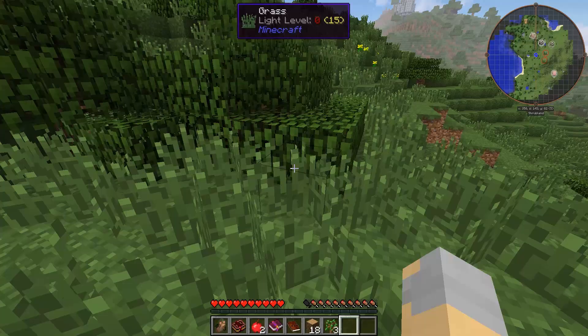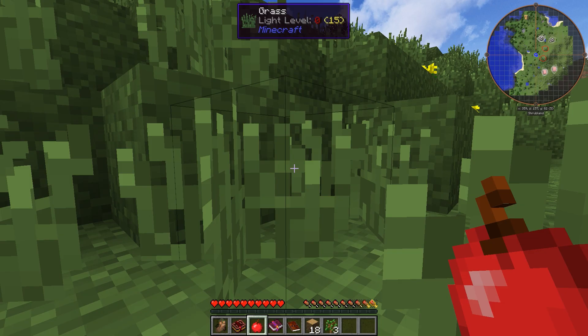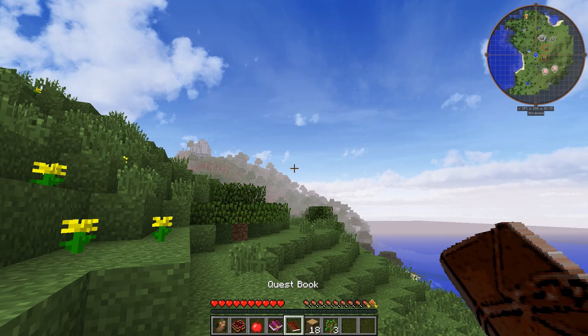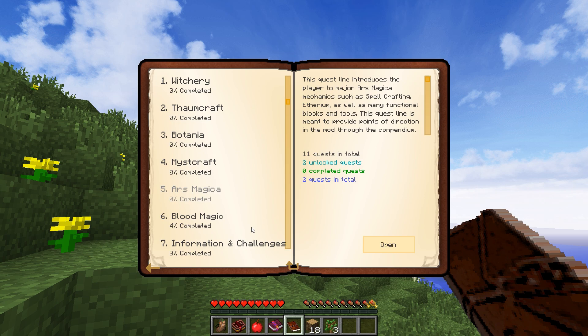So that's pretty much the modpack in a nutshell. First and foremost, it is an HQM pack, so it's going to give us quests which will kind of walk us through all the important stuff. We've got Witchery, Thaumcraft, Botania, Mistcraft, Ars Magica, Blood Magic, Information and Challenges, and then Aura Cascade.